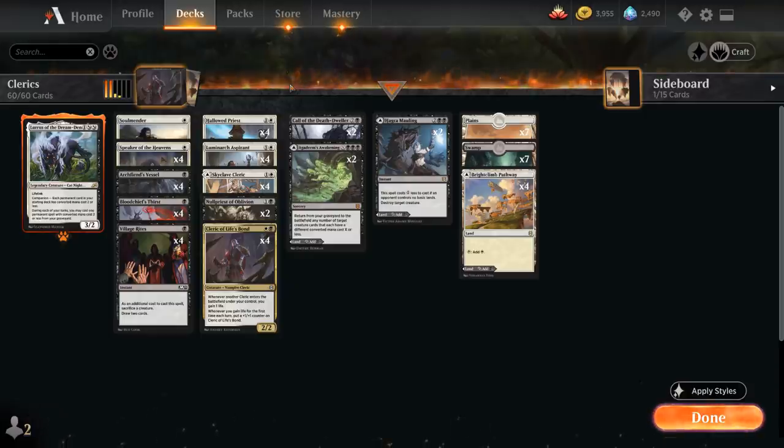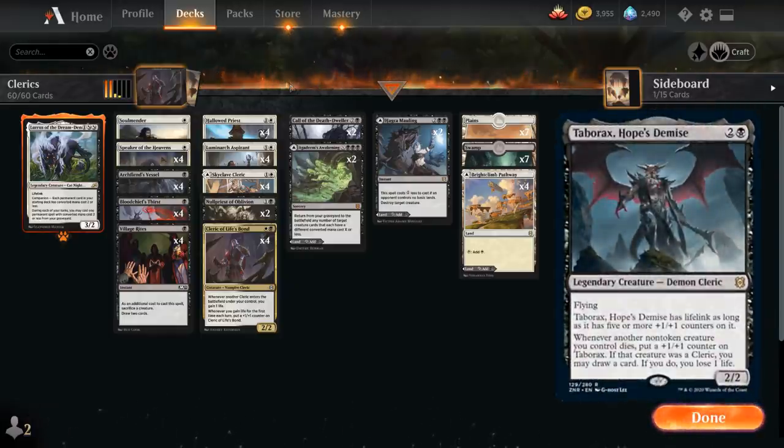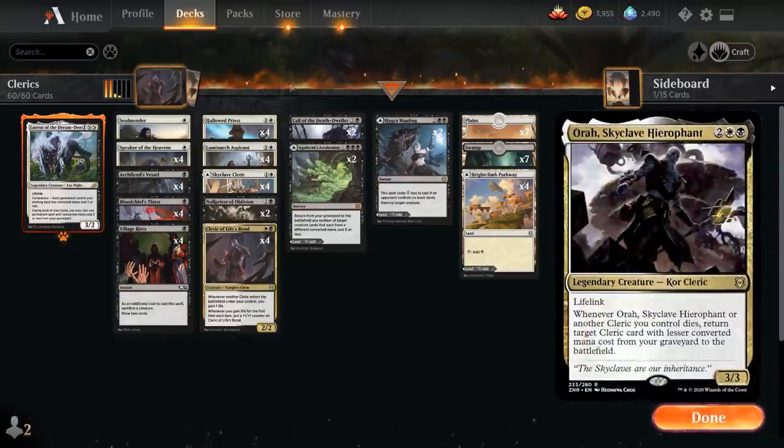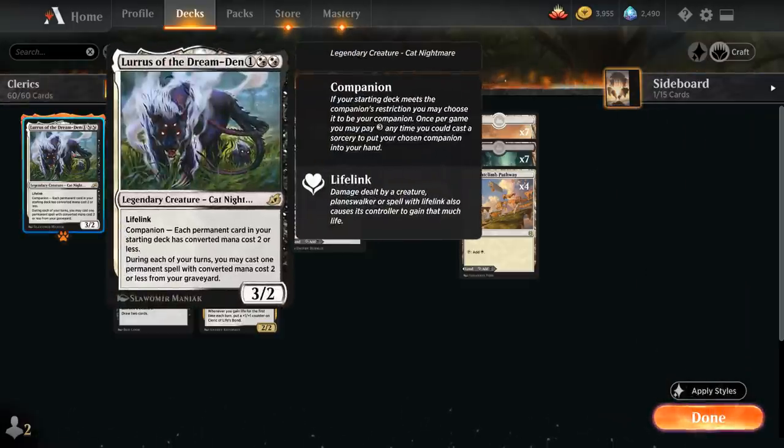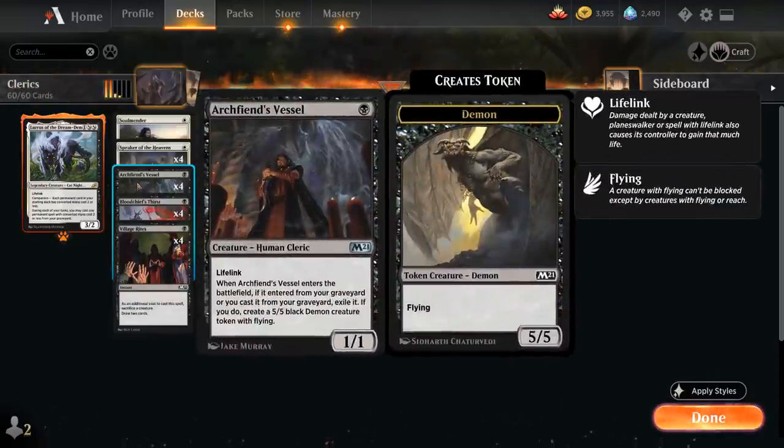I've tried a few different versions of the cleric deck, including versions playing Taborak's Hope's Demise and Aura Skyclave Hierophant, which did have their moments, but overall I wasn't super impressed. Instead I'm playing a version with Lures of the Dream Den as our companion, which lets us replay cheaper creatures from the graveyard — especially synergistic with our Archfiend's Vessel, which when played out of the graveyard turns into a 5/5 Flying Demon and is also a Cleric with Lifelink.